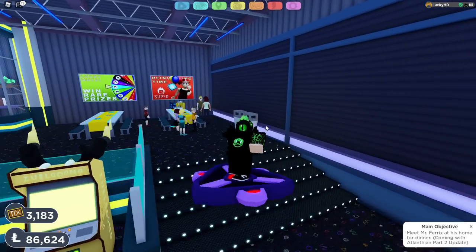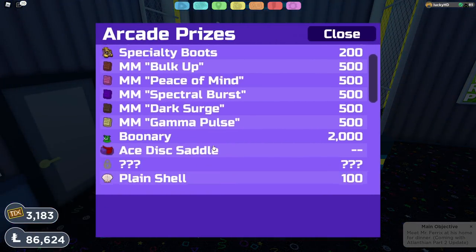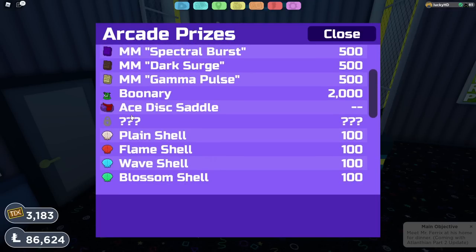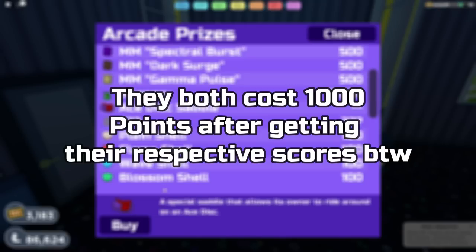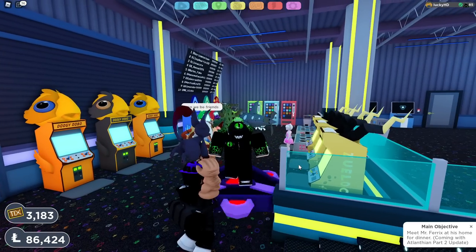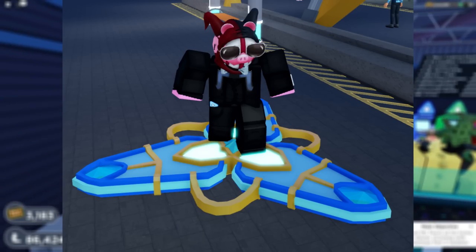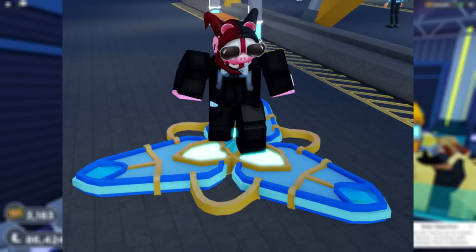These two prizes — and I say two because there's also an Expert Disc one — can be found by going over here and scrolling down. They are the question mark, question mark, question mark prizes. So as you can see, I've already unlocked one, which is the Ace Disc saddle, a special saddle that allows its owner to ride around on an Ace Disc. And of course, the other one is going to be the Expert Disc. So if you get yourself 500,000 points on the Disc Drop minigame, you can unlock the Ace Disc saddle. If you get 999,999, which is the max score, you can get yourself the Expert Disc.